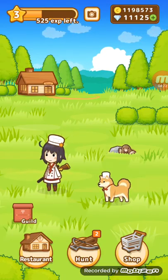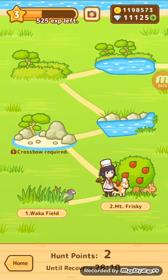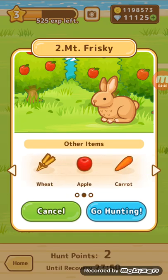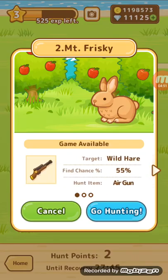So here we go. Let's do another hunt. Let's go to Mountain Frisky. It says there's a hunt recovery — so apparently the maximum points you can have at once from the recovery is three points. Once you use a point, there's a recovery that happens and it takes 30 minutes. So let's do Mountain Frisky. We can get other items — there are arrows on the side. This is the target that we have, and as you can see there's a wild hare in the picture, and the hunt item we need is there.